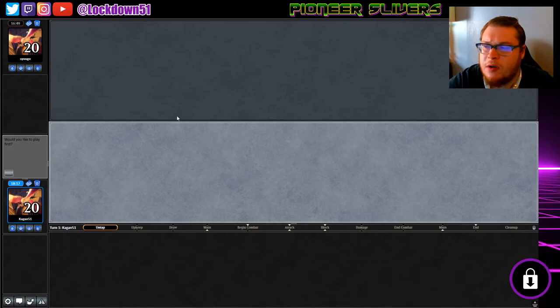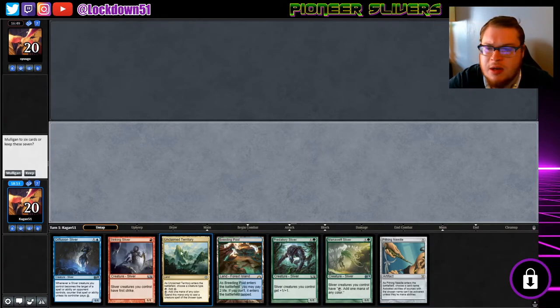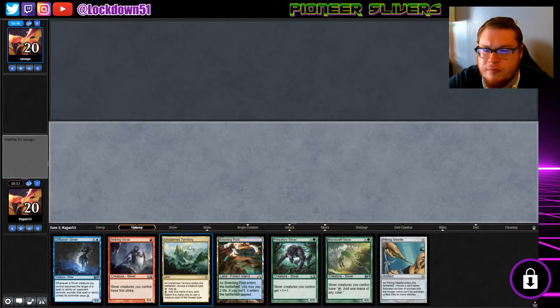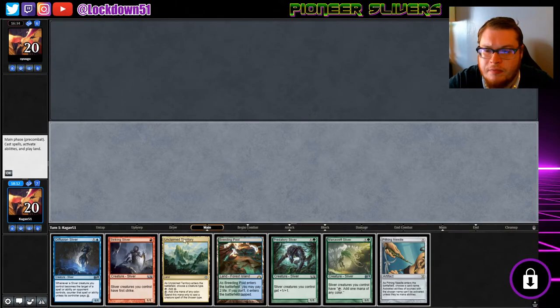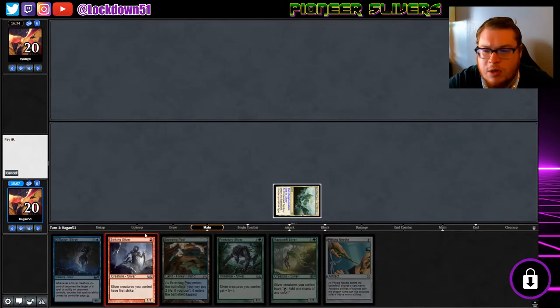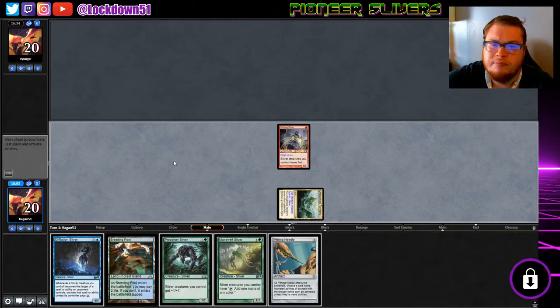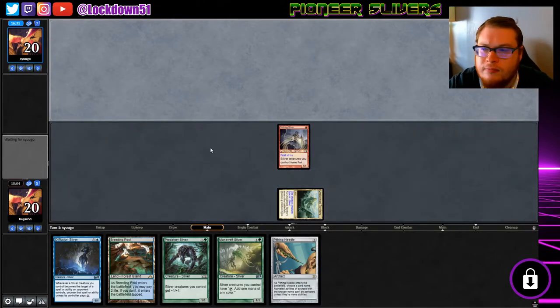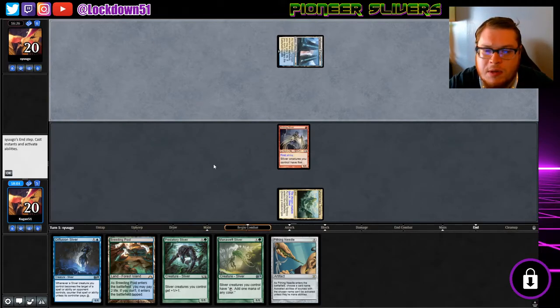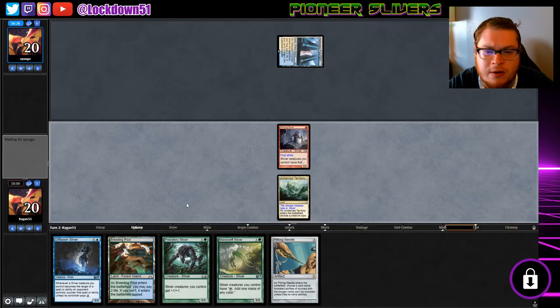Let me play first. Green pool, Unclaimed Territory, Pithing Needle, Mutavault — yeah, this is a good hand. I likey. Unclaimed, Sliver Hive, Striking Sliver — spend the mana, click the buttons, pass the turn. Out Fountain — tapped. Perfect.